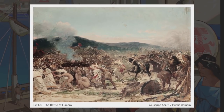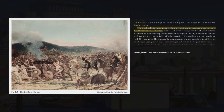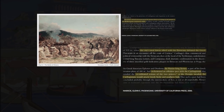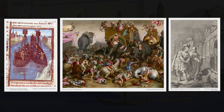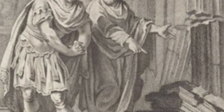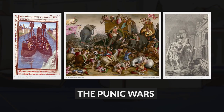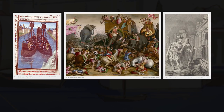Carthage found itself at odds with the Greeks who were attempting to exert their own power over the sea, though the help of allies and Persians to the east eventually drew the Greeks away, leading to the rise of Rome — the ultimate rival to Carthage and the republic that would eventually bring about the end of Carthaginian hegemony over the course of three separate wars spread over about 100 years. At the end of the Third Punic War, in 146 BC, the Carthaginians were no more.